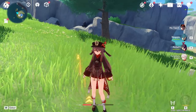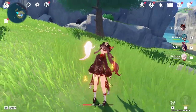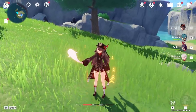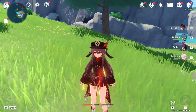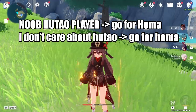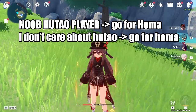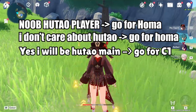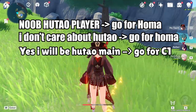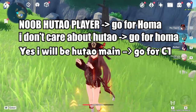But assuming that you don't really care about your financial status and you just really want one of them, the answer is actually not as obvious as I thought. To finally actually answer the question: if you are a person who is not very good at playing Genshin Impact or Hu Tao, or you just don't really care, then Staff of Homa is the way to go. However, if you are somewhat decent at playing Genshin Impact, or you have the will, or you're planning on learning how to actually play Hu Tao, then Constellation 1 is actually the way to go.